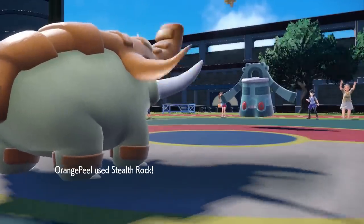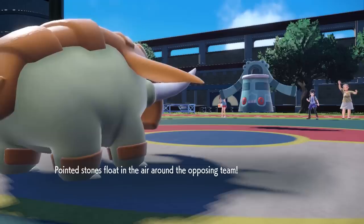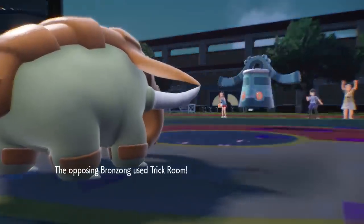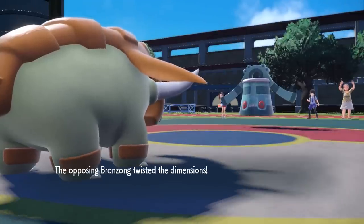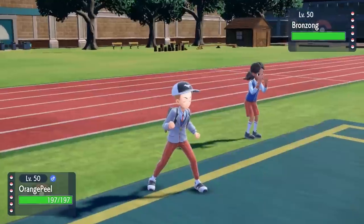I've got myself an orange peel elephant, and they decide to lead off with the Bronzong. So of course I'm going to toss my stealth rocks out there, and it turns out this is no ordinary Bronzong — he's actually going to go for the trick room on turn one. Now everything that's slow is fast and fast is slow, and the dimensions are all crazy. Not a strategy you see often in singles, but I'm a big fan.